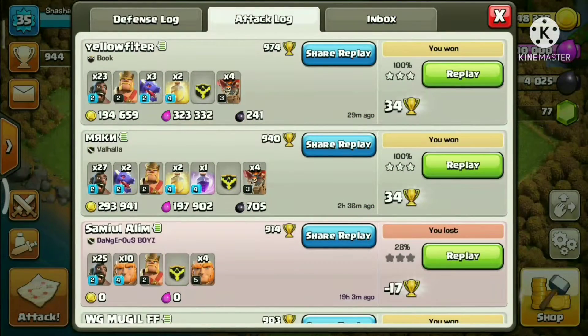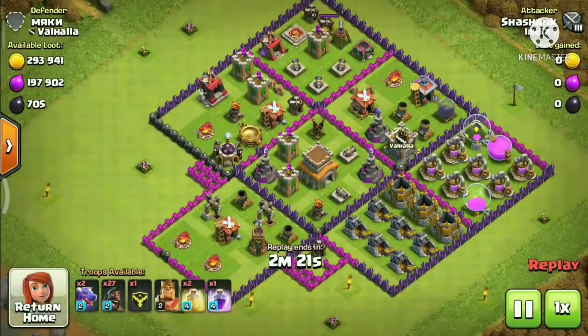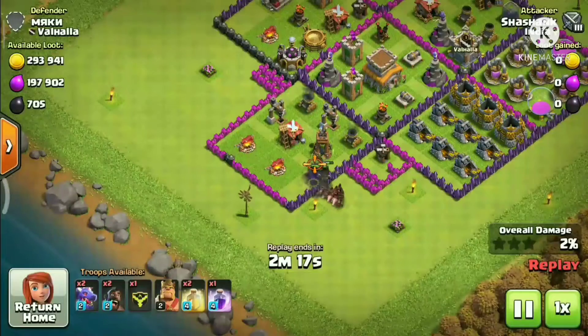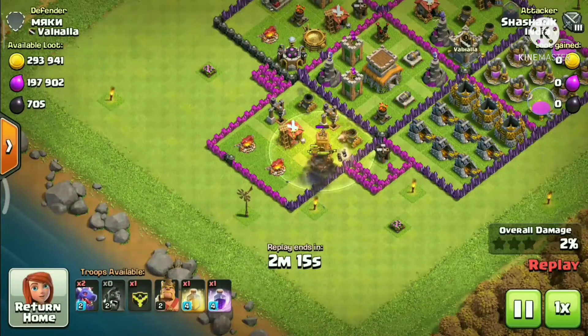The successful attacks use Dragons with Heal Spells, Rage Spells, and Balloons. Dragons are air troops and Balloons are air troops too — the Balloons help clear the cannons and mortars, protecting the Dragons from defenses. Let's hop into it. First, we put a Heal Spell over there.